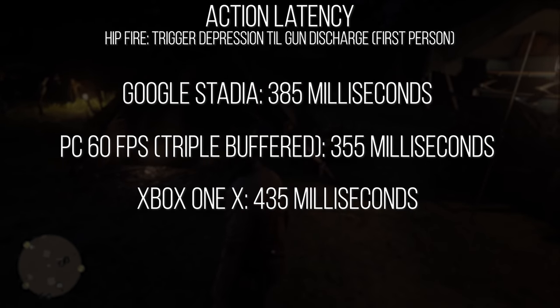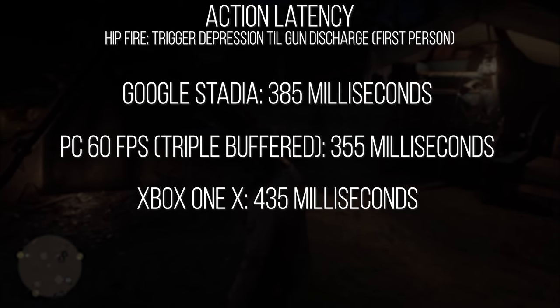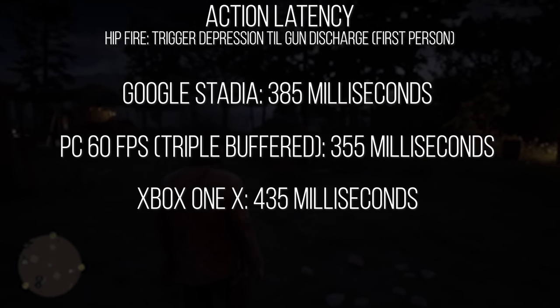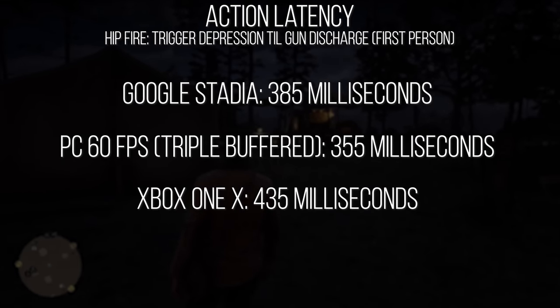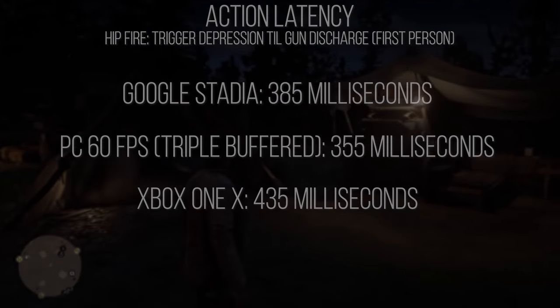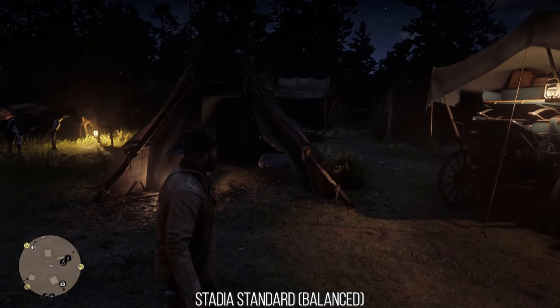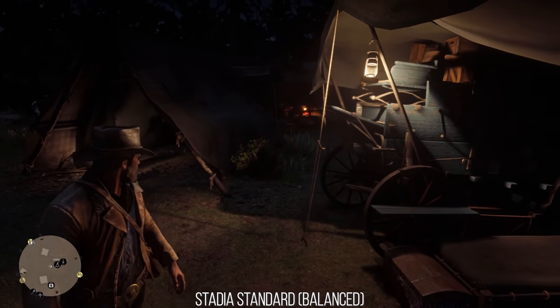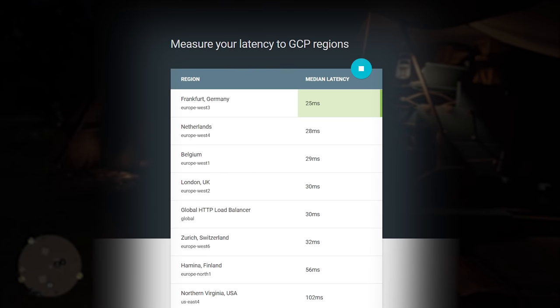So Stadia is 29 milliseconds slower — basically two frames of latency — than the PC version at 60 FPS set up locally, but 50 milliseconds faster than the local Xbox One X version running at 30 FPS. That 29 milliseconds sounded familiar, and indeed checking my latency to the Google Cloud servers showed it at 25 milliseconds. So it requires just a bit of processing time in addition to the time it takes to contact the servers themselves — which is really impressive.